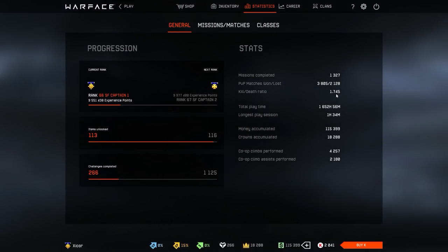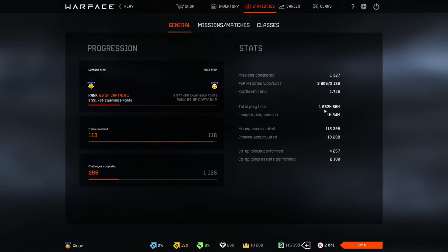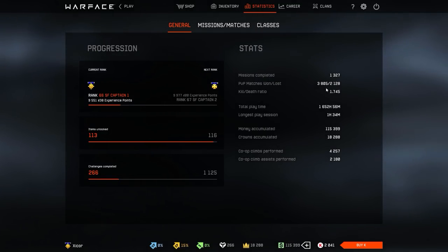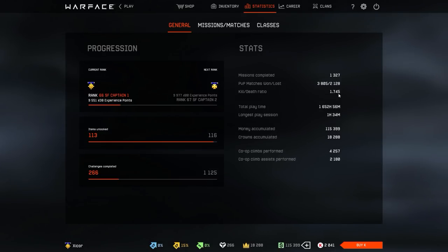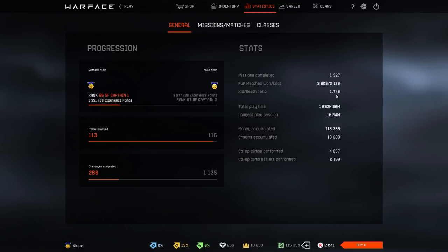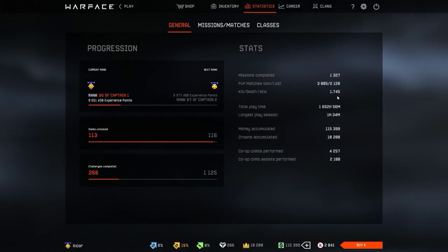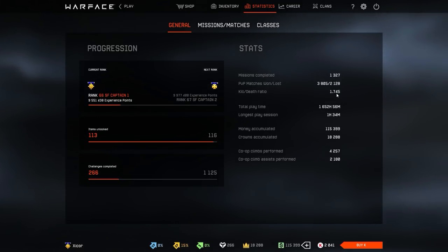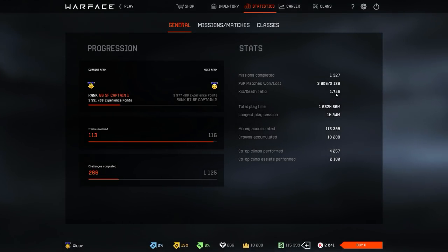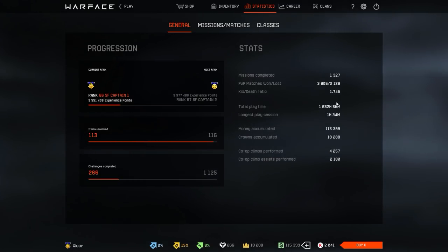My KD used to be 1.8, and ever since a few months ago — maybe even a year ago — it has been steadily declining. But thankfully I do have a lot of kills and deaths, so it takes a lot of bad games for it to drop by even the smallest amount. I don't really care about stats, but I do care about stats. KD is probably the most important one because it gives that initial impression. My KD is 1.7 and it's steadily declining, so it's not really representative of what I get nowadays — usually between 1 and 1.7. They should add a recent KD or something to make it more accurate.